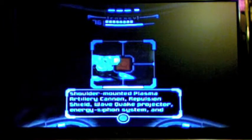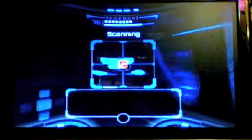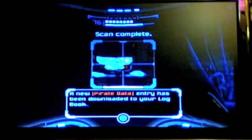It tells you what elite pirates have, and you will be fighting them later: plasma artillery cannon, repulsion shield, wavequake projector, energy siphon system, and wrist bandits. Alright, here's more pirate data.